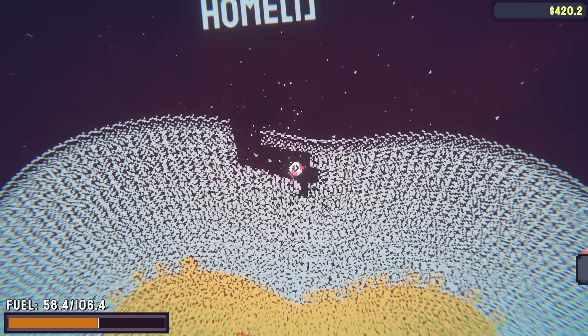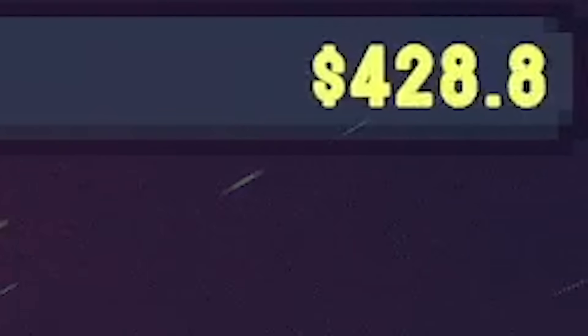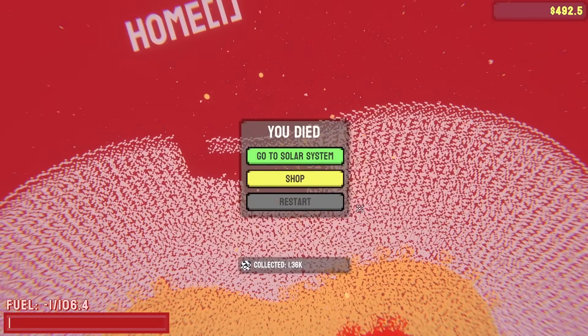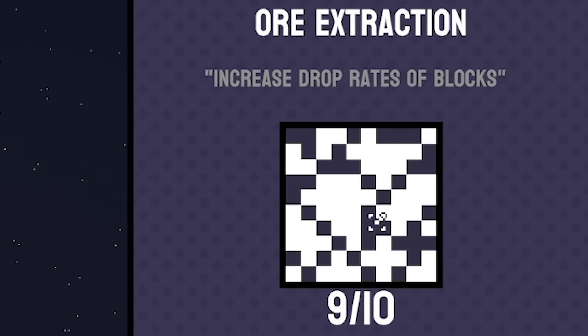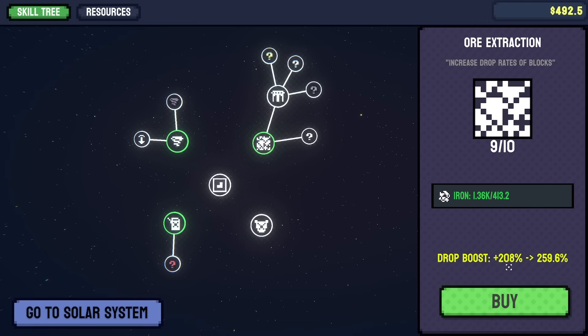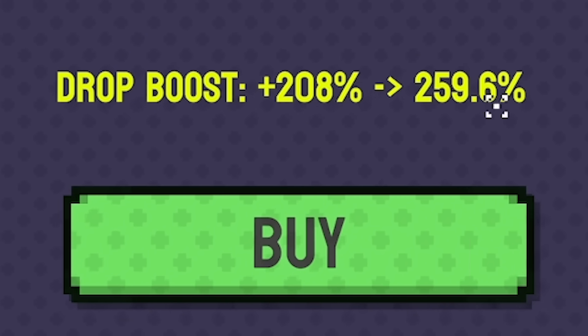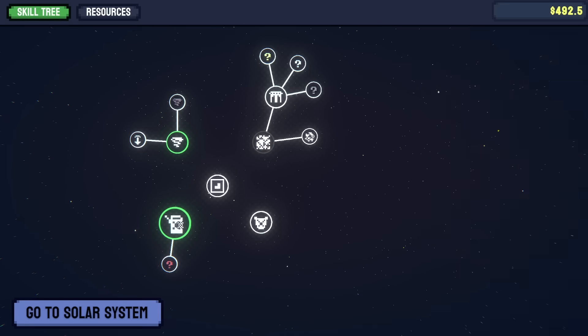With a coin siphon it means we're always getting coins and we don't have to constantly sell resources. I might just increase my drill damage while I'm here. Now as I'm drilling, in the top right we are getting money on top of our normal resources, which is lovely. If I keep increasing ore extraction that will probably help because I'm getting more ore and I get a percentage of money based on the ore. That's a 50% increase - beautiful.